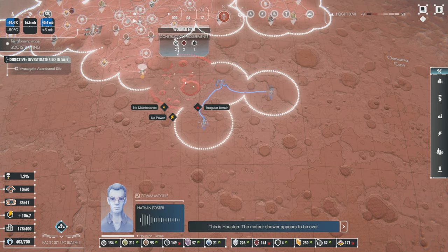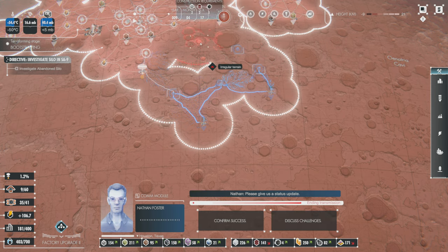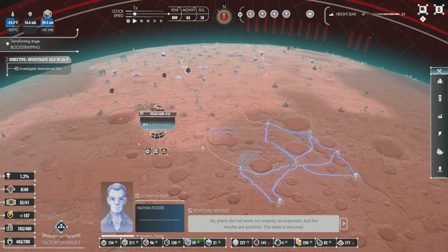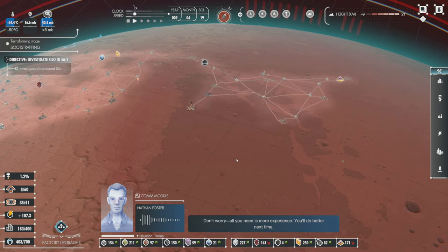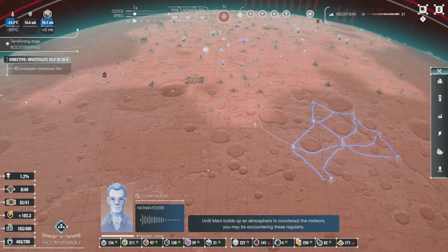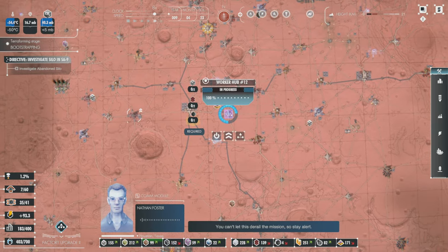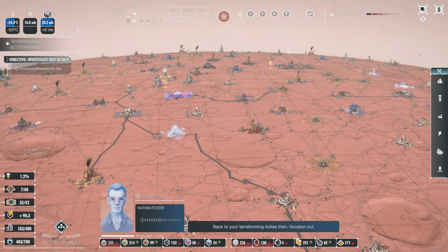Houston: 'The meteor shower appears to be over — please give us a status update.' We're fine over here, nothing, no big deal. Amy: 'My plans did not work out exactly as expected, but the results are positive. The base is secured.' Houston: 'All you need is more experience — you'll do better next time.' 'Next time? Until Mars builds up an atmosphere to counteract the meteors, you may be encountering these regularly. You cannot let this derail the mission. Stay alert.' Back to terraforming duties.